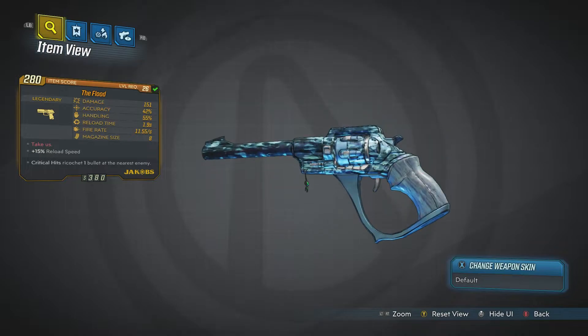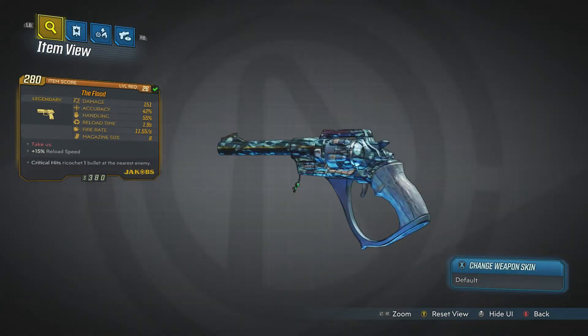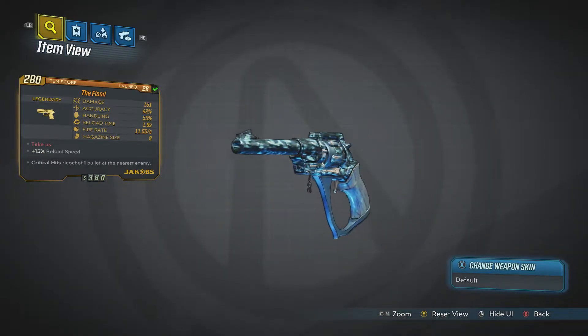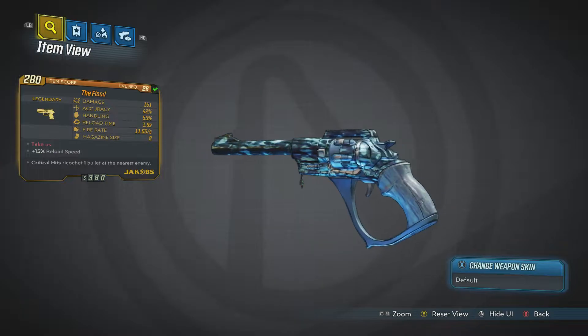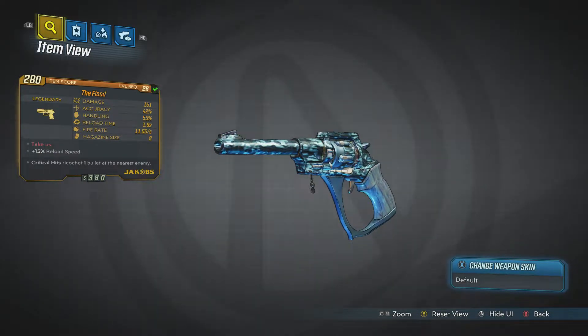Once you get to that side mission I highly recommend you find this gun. It's one of the easier weapons to handle from Jakobs that I've found — really cool, smart looking, good damage, and easy to handle. Thank you for watching, hit that like and subscribe for more Borderlands 3 and gaming content, and I'll catch you next time.